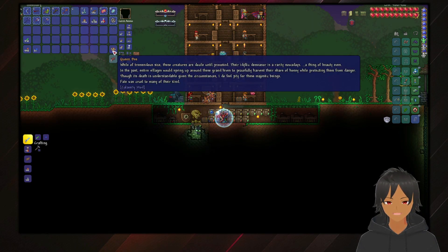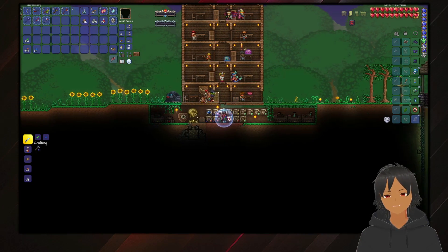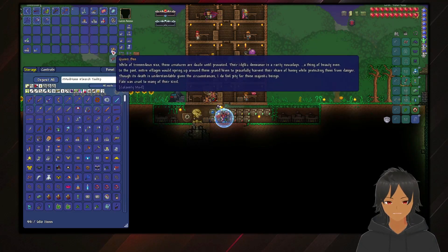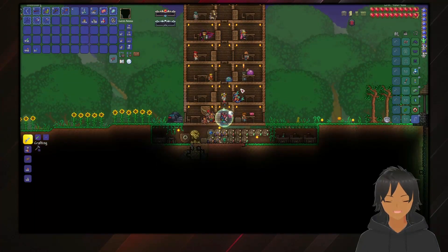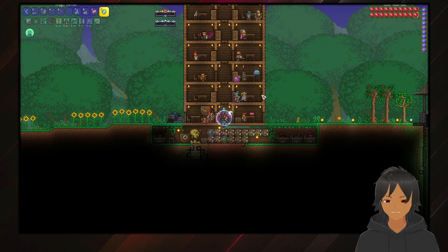While of tremendous size, these creatures are docile until provoked. Their idyllic demeanor is a rarity nowadays, a thing of beauty even. In the past, entire villages would spring up around these grand hives to peacefully harvest their share of honey while protecting them from danger. Though its death is understandable given the circumstances, I do feel pity for these majestic beings. Fate was cruel to many of their kind. There was some co-existence between them. Is that somebody I'm able to beat? Do I have the guts to beat the Skelly Belliotron?